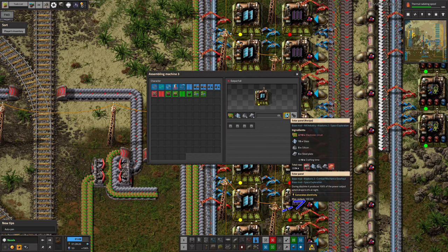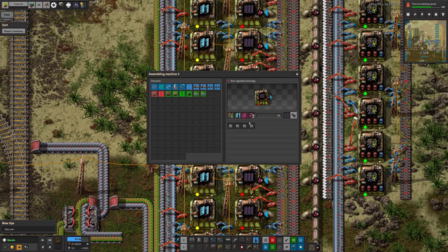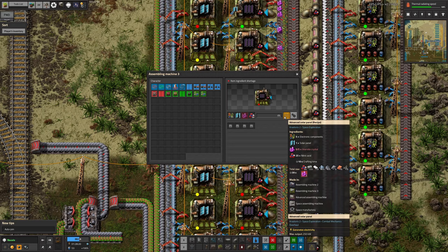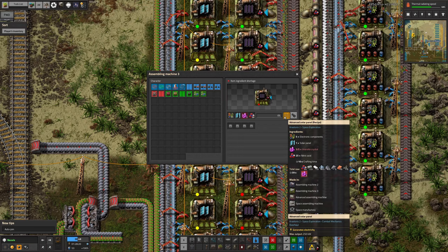That isn't good enough, so we're moving on to the next one, where you need the solar panels, electronic components, Imercite crystals, and nitric acid, and that allows you to make advanced solar panels which produce 250 kilowatts each — more than twice as much. They're basically the same otherwise, just a slightly more efficient version that produces quite a bit more power in the same sort of area.